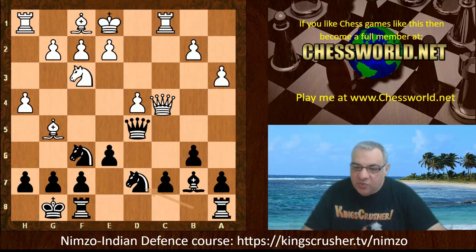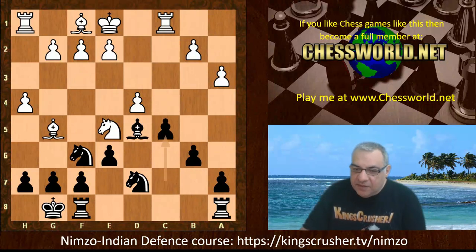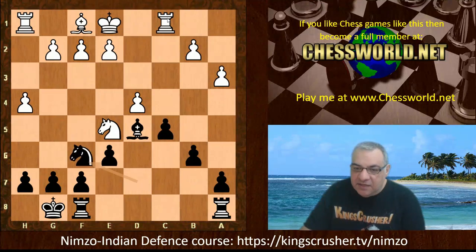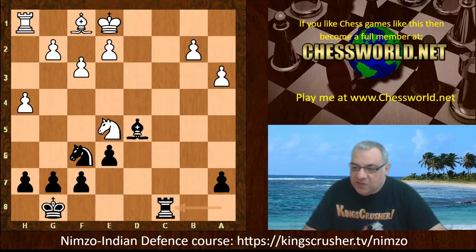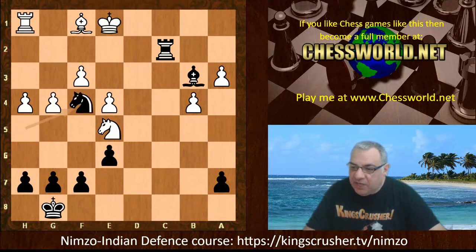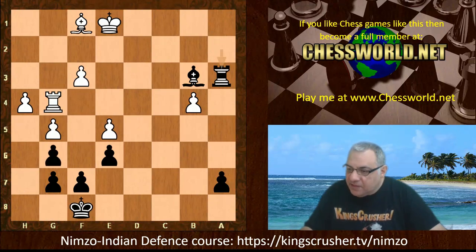Instead of Queen takes c7, after Rook c1, Knight bd7, Queen takes d5, Bishop takes, now Knight e5. It's pretty dangerous to allow Rook c8 with black's rooks getting active, so Knight e5 is a calmer move. After c5, Bishop takes, Knight takes, d-takes, b-takes — white avoids taking material here because it would accelerate black's development. Instead f3, blunting the long-diagonal bishop. After Rook takes c5, Rook c8, Rook fc8 — black's rooks are getting active. This should be at least equal for black with enough pressure and compensation.